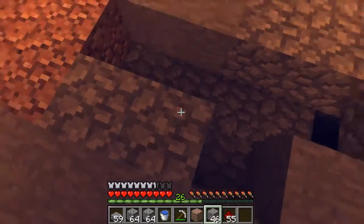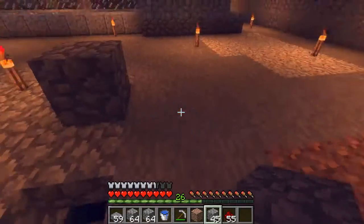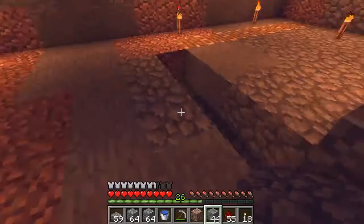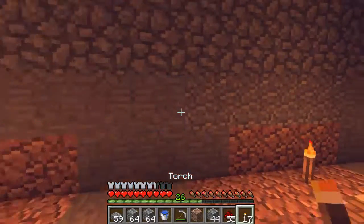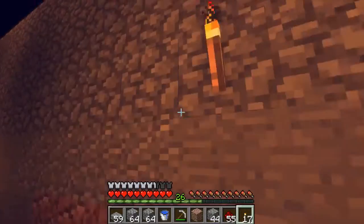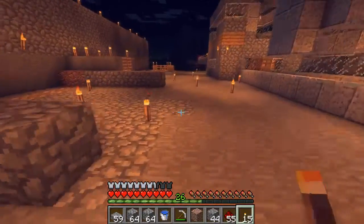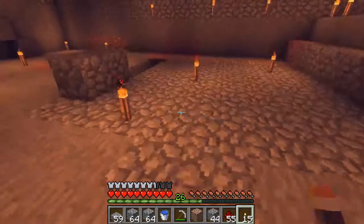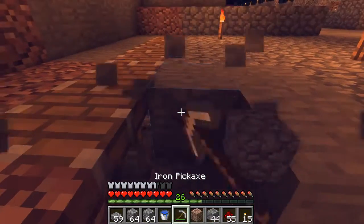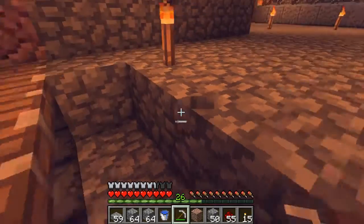Let's get out of here and see if this is actually working. Seems like it's working pretty swell. Let's fill that in and put some torches down — covering these torches everywhere just so that we have space. And then before I do anything, I want to change these real quick.